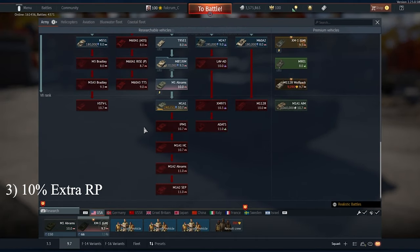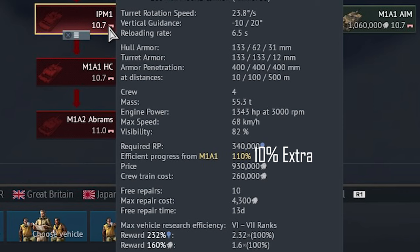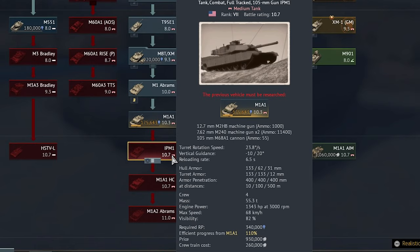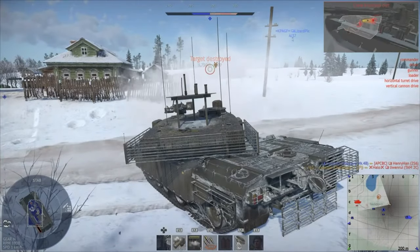Tip 3: Use the vehicle that is directly behind the vehicle you are trying to get. A lot of people don't know this, but there is an extra 10% reward for research points if you are using the vehicle directly behind the one you are researching. Even though 10% doesn't sound like much, it is better than nothing.